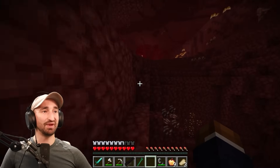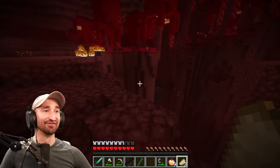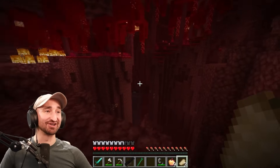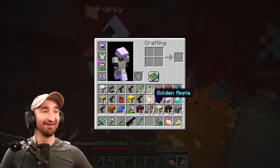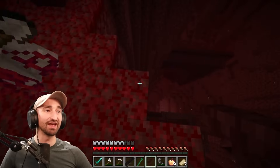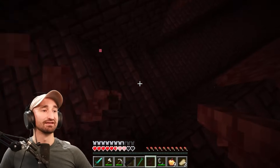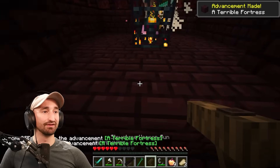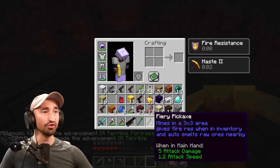This should be a pain in the butt. Guys, that is crazy — come here. I see a blaze spawner from here! That's the nether fortress right there. Let's get in there — I want to use my nether blaster and figure it out. Also we need the blaze rods, so don't use any explosives please, because then you'll break the spawner. I'm in, I'm trying to mine. What did I get? A fiery pickaxe! Mines in a three-by-three area, gives fire resistance when in inventory, and auto-smelts raw ores nearby.